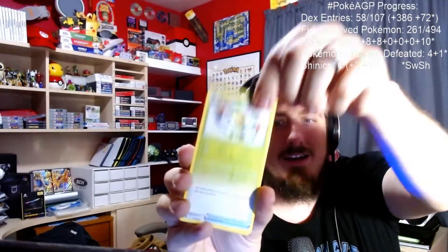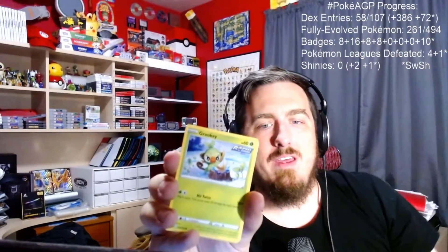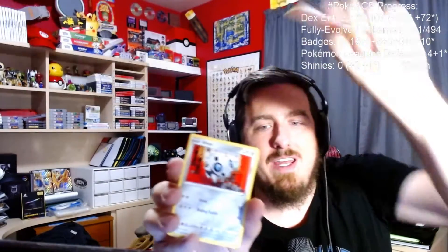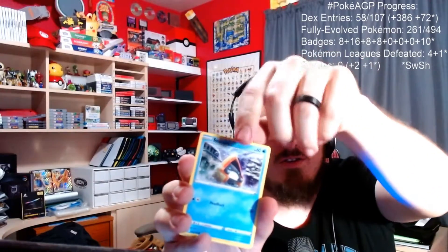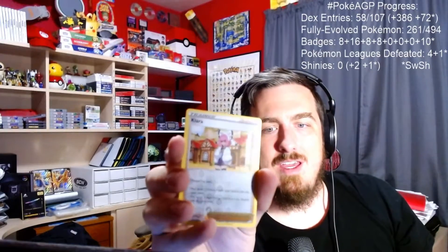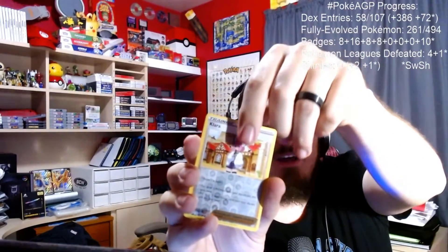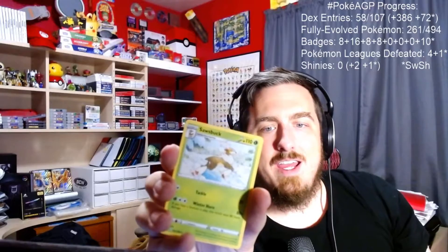We're going to start with the Galarian Zapdos pack here. All right, we have Thwackey. We have Echoing Horn. We've got Seibold. Grookey. Wow, lots of starters today. Scorbunny. We have Arren. We have Snorunt. And Venipede. The reverse holo is Kiawe Trainer — very interesting. And the rare is a Sawsbuck non-holo. Nice.